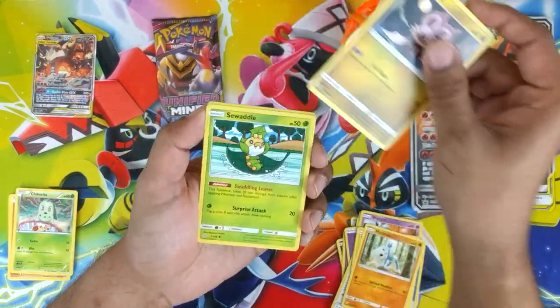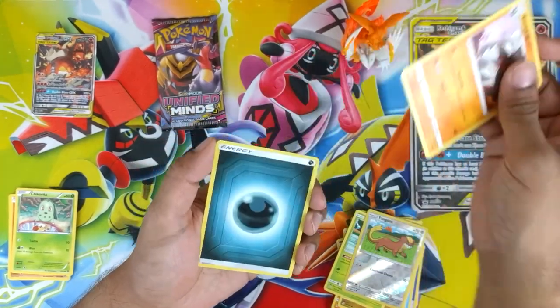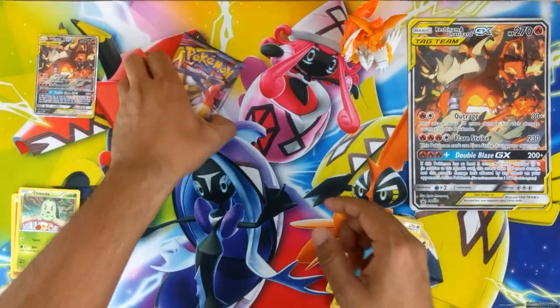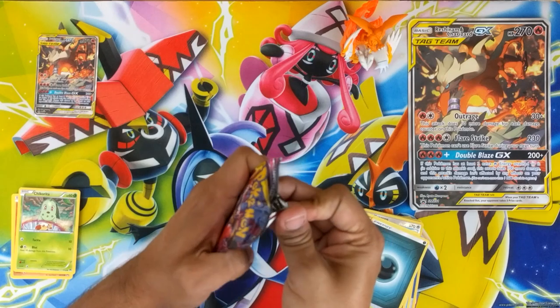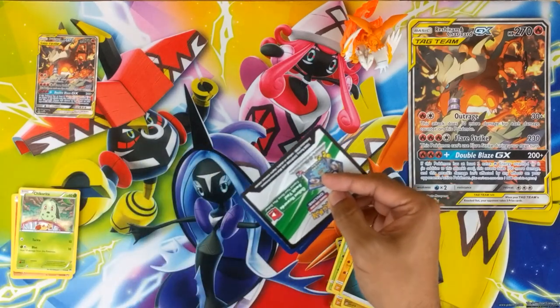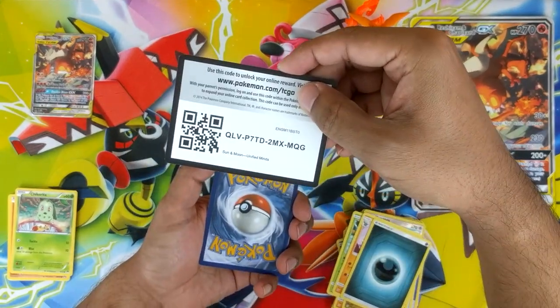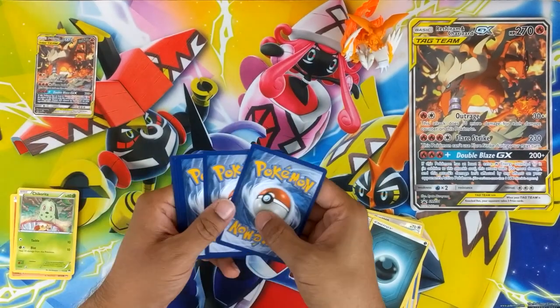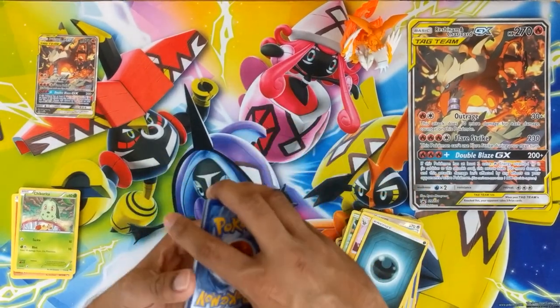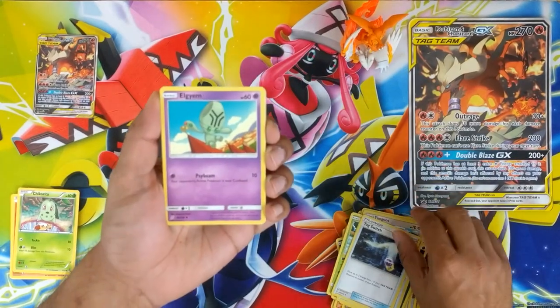The main reason why you want to buy this box is the promo GX, because as you can see my packs are rubbish. Come on, redeem yourself on the last one at least. It's a white coat there — normally they are face down, so the other two packs were faced up, which is weird.